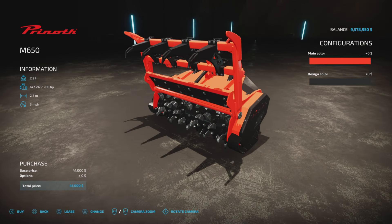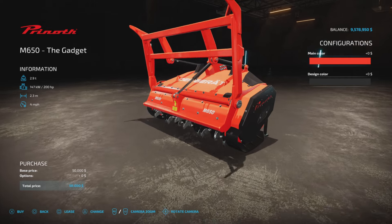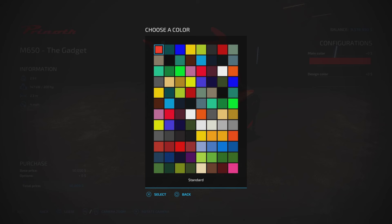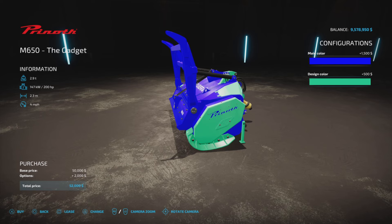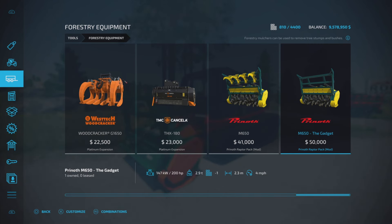There is a slight design difference with this one, and it does operate differently too. For colors, we have the color of the main body and the side color, the design color. There is also a price difference — it's a little bit more money.